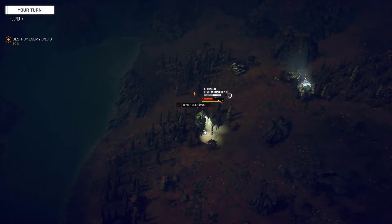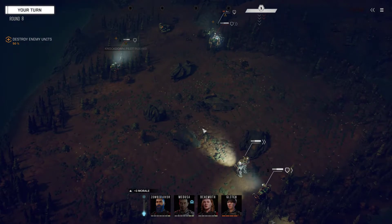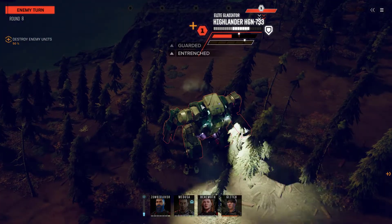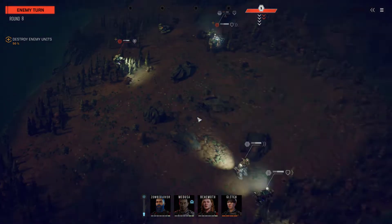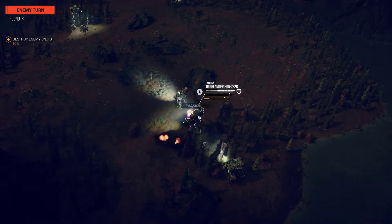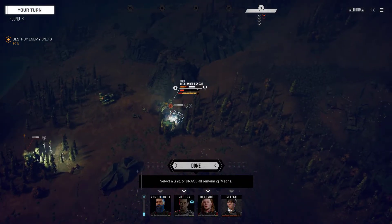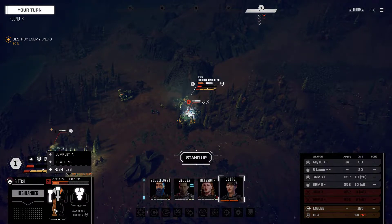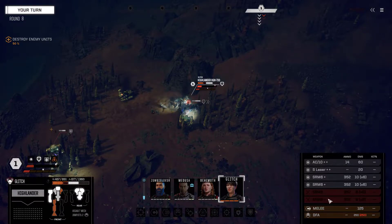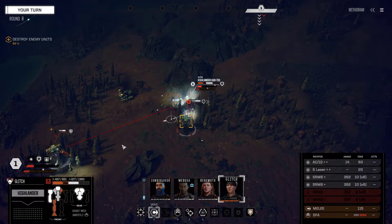Damn it, you're getting straight back up. You missed - but you didn't miss all these missiles. Let's get Glitch up before - she's taken hits to the legs and nearly gone. I've lost two SRMs. What else have I lost? A heat sink and a jump jet. Back on my feet, Commander. It's not so good.